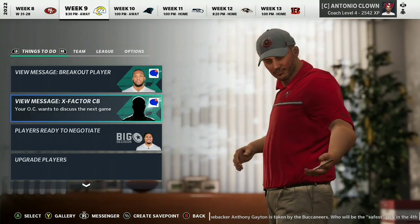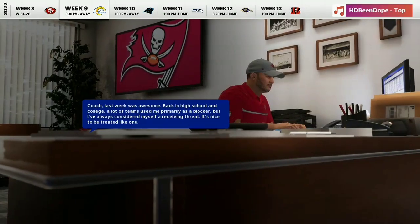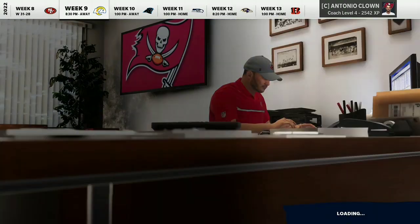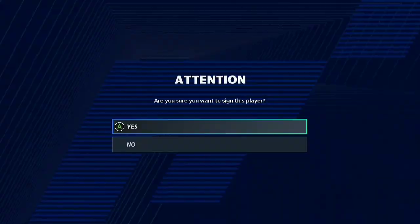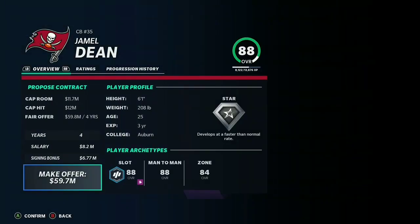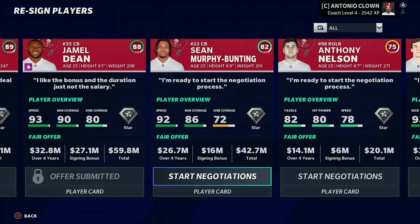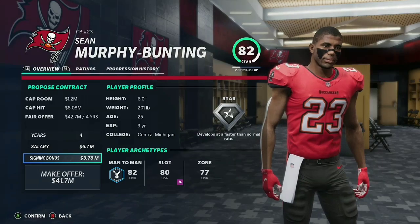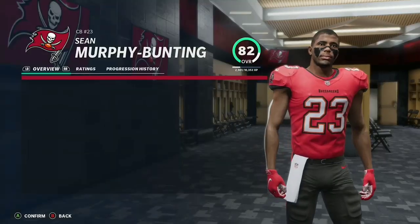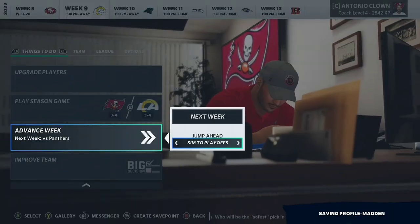Here we are at the midseason mark coming off a win over the San Francisco 49ers as we are 3-4, third in the division behind the Panthers and Saints. OJ Howard has a breakout challenge — I'll do that off camera, so he should have star development next time. Vita Vea wants a massive contract, and we re-sign him. Jamel Dean is here and we're getting low on cap room, especially since I had to sign Baker Mayfield — kind of a big contract, but I low-balled him and he signed. I might just have to tag most of these players.